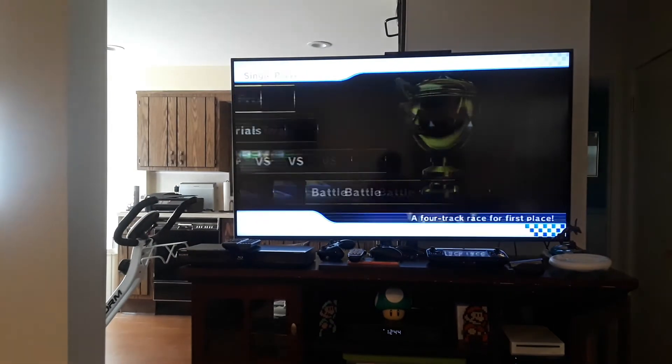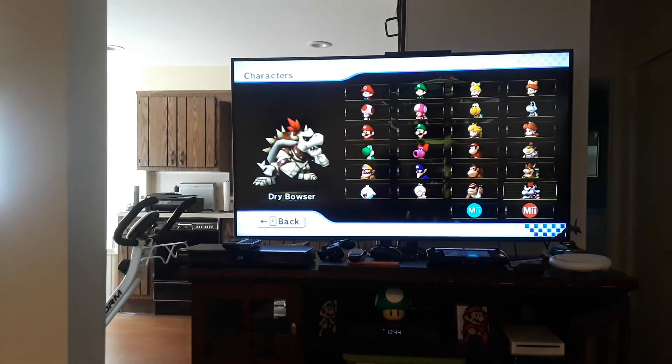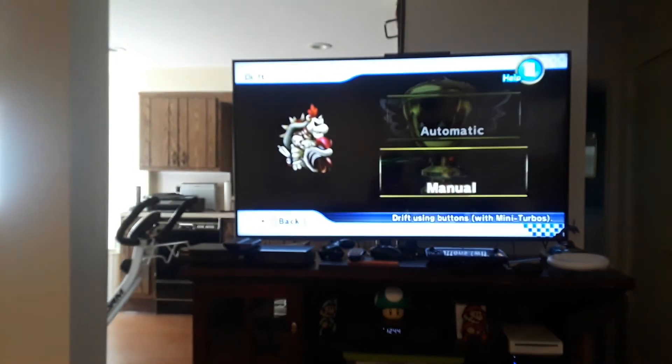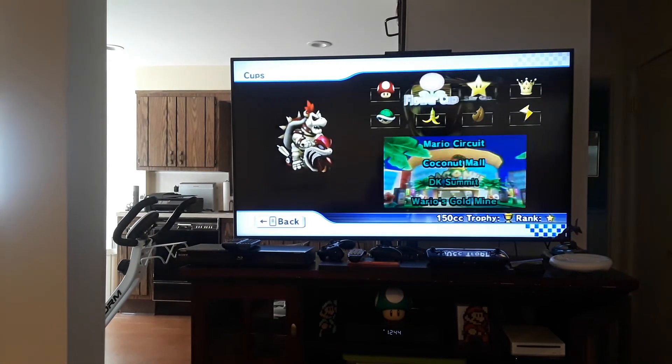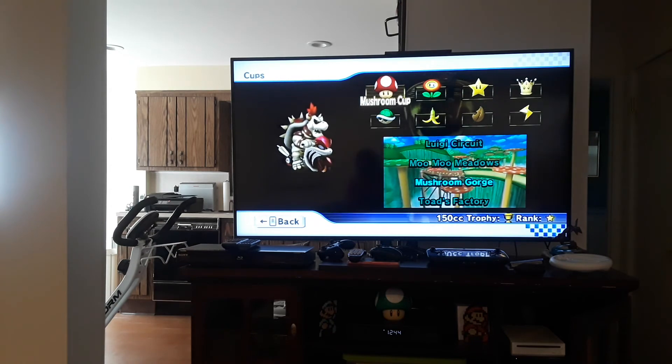Now we're going to Grand Prix mode for our next character. Our next character is Dry Bowser. Dry Bowser is almost the same as Baby Daisy, except you have to get one star on all 150cc nitro cups.